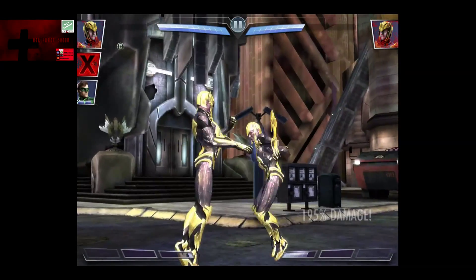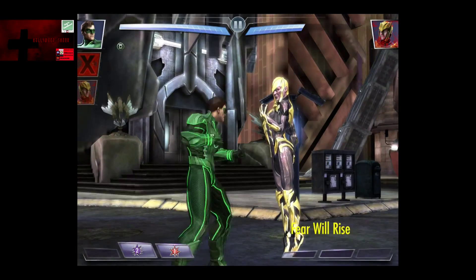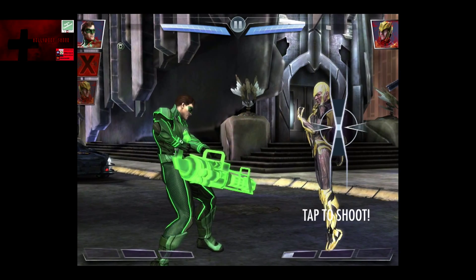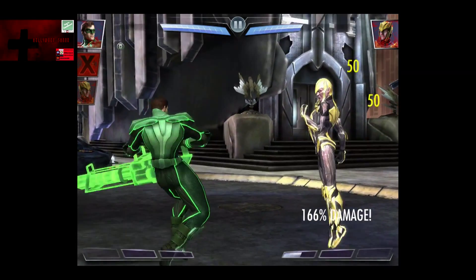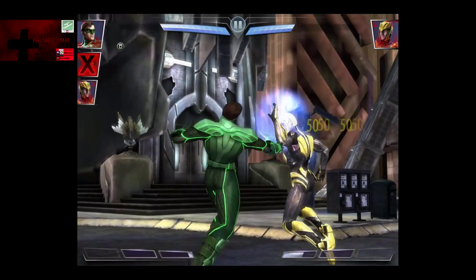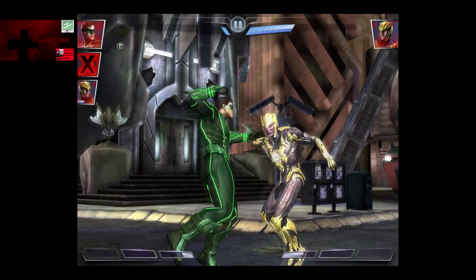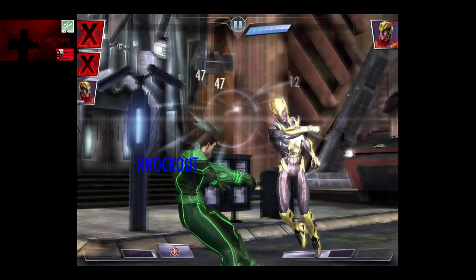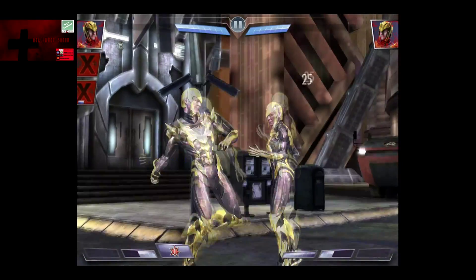As you can see, Sinestro does get a hit off. We're going to bring in Green Lantern to kind of recharge Sinestro's power bar a little bit, so he gets the level two ability off and takes a nasty hit here. So basically now Green Lantern is going to finish the fight — he's going to get whooped, and now Sinestro is back in.